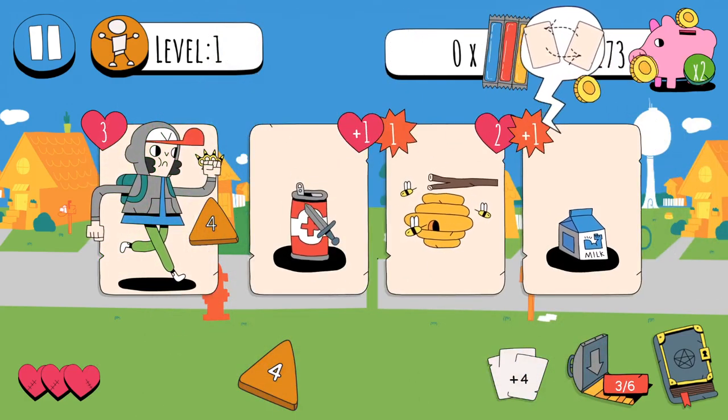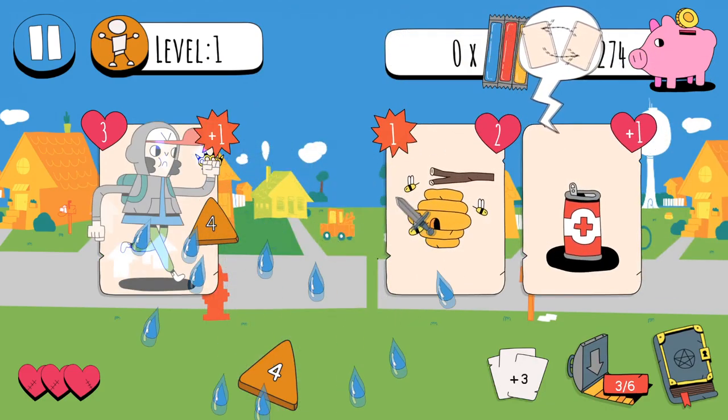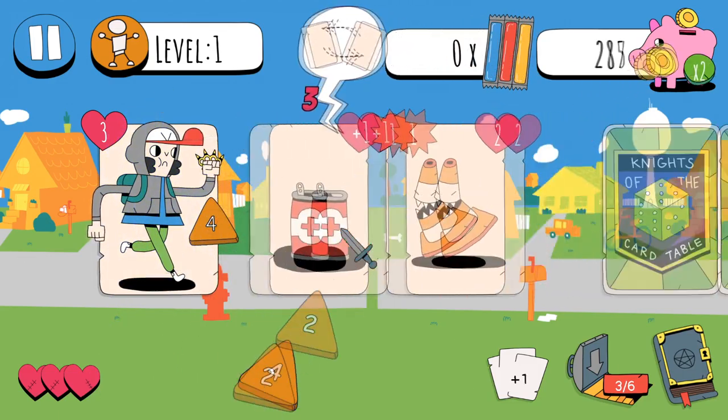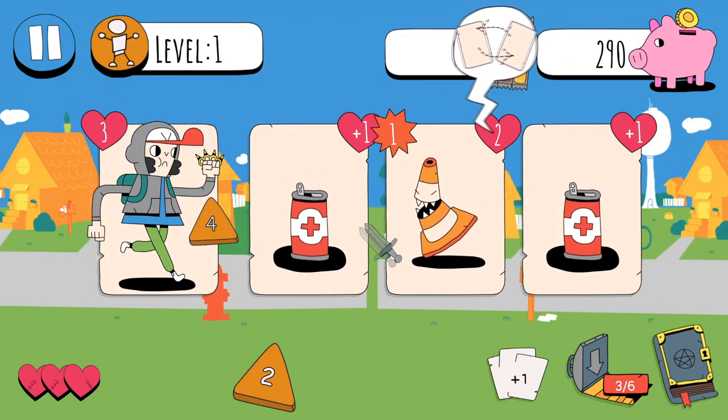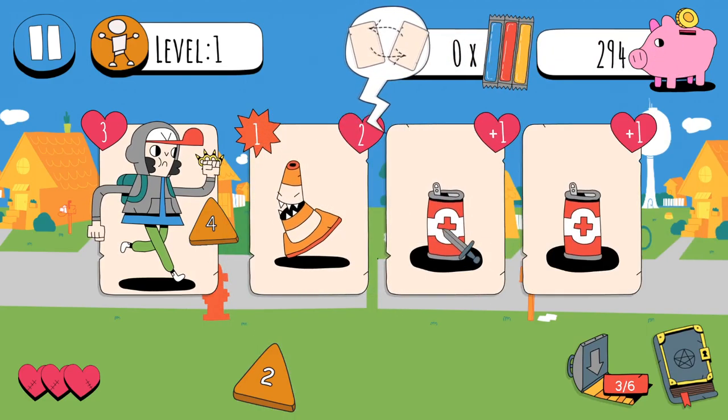So in this particular case, yeah, I want to hit it just to get cash. But then I can move the milk forward, get a boost in attack, and hit you again. And yeah, you're down. And you can get more health drink.